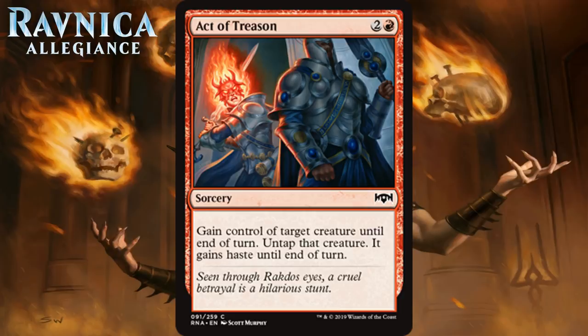Act of Treason often shows up in formats that have lots of sacrifice outlets and this is one of those. It's only going to be worth playing if you have ways of stealing your opponent's creature and then sacrificing it. It's kind of playable in an aggro deck since taking your opponent's best creature and smashing in with it can give you lethal. But unless you have five ways of sacrificing stuff, steer clear. It's a D in the vast majority of decks, and probably a C in a deck with enough sacrifice outlets.